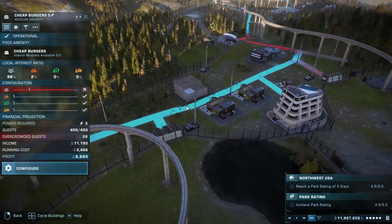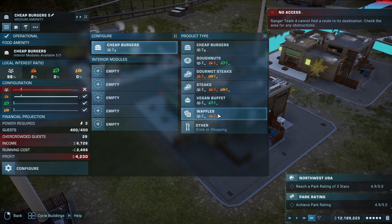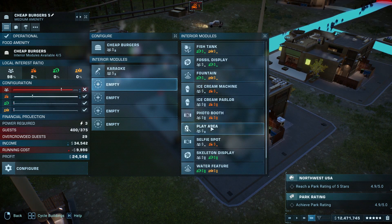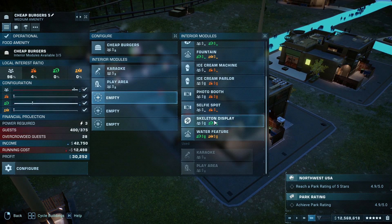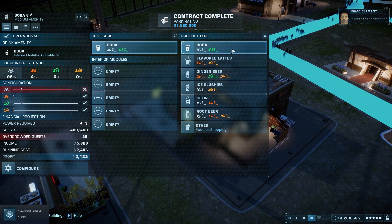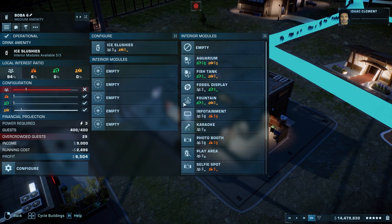We should have guests - yeah, 400 guests, overcrowded already. Let's figure out what we want to do here to maximize our profits. We've got a million bucks! Karaoke, infotainment 30,000.